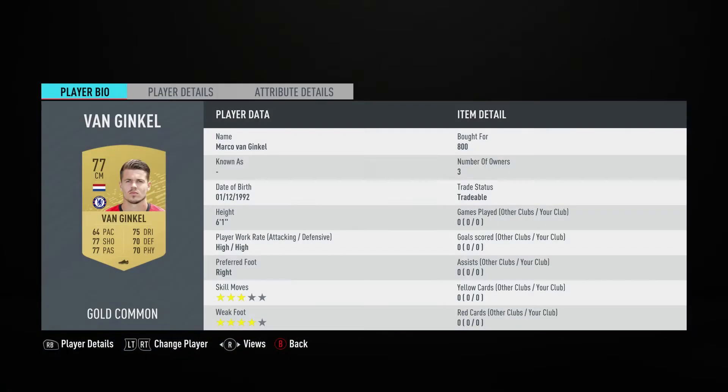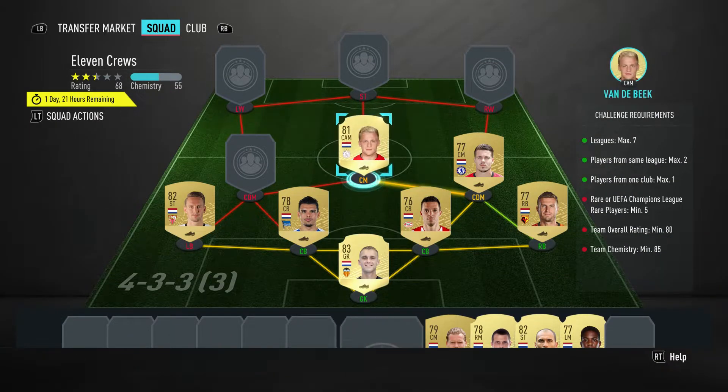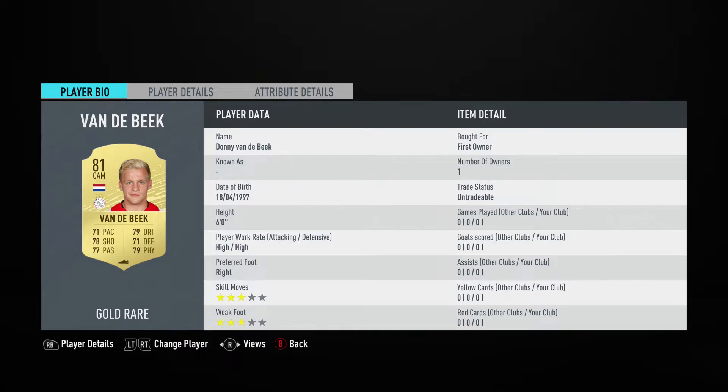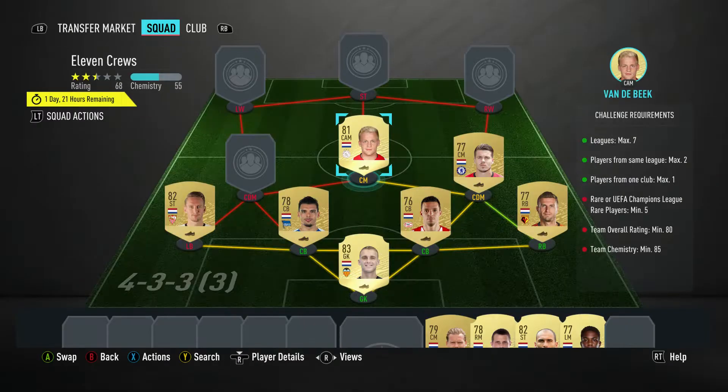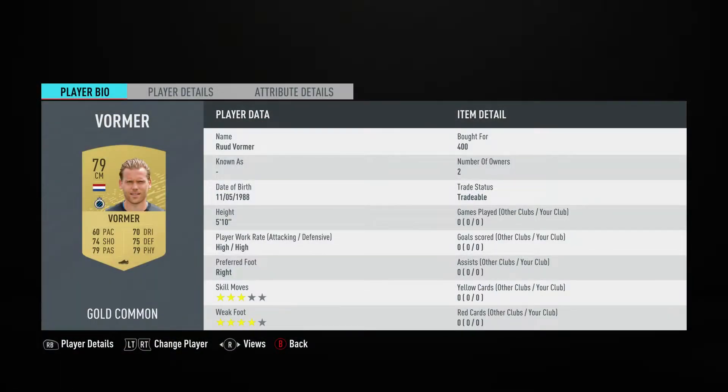The CDM is Marco van Ginkel, bought for 800, plays for Chelsea in the Premier League. The center attacking midfielder is Donny van de Beek — you should be able to get him for around 1,000 to 1,200 — he plays for Ajax in the Dutch first league.